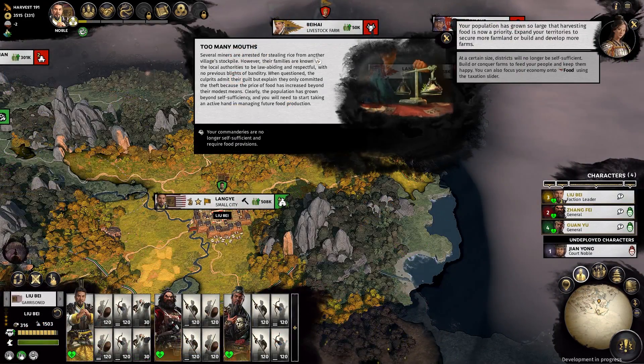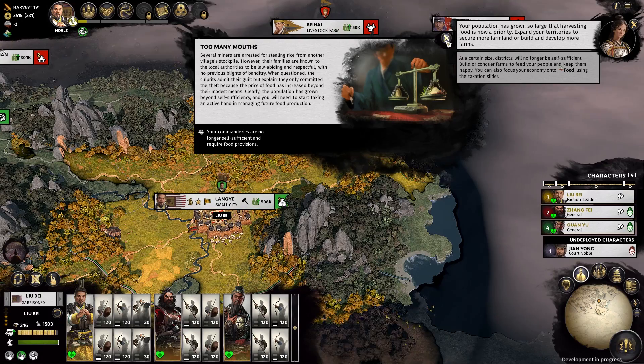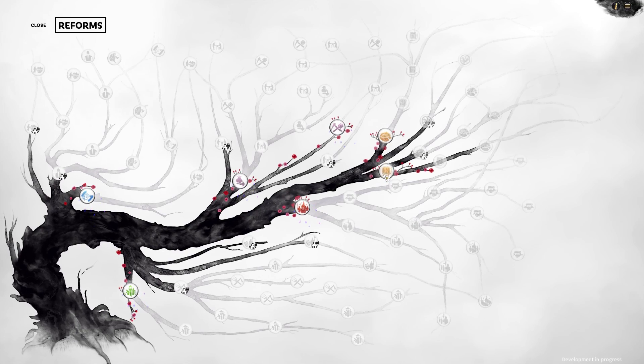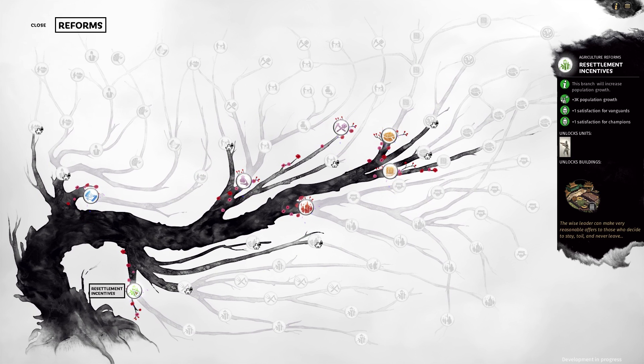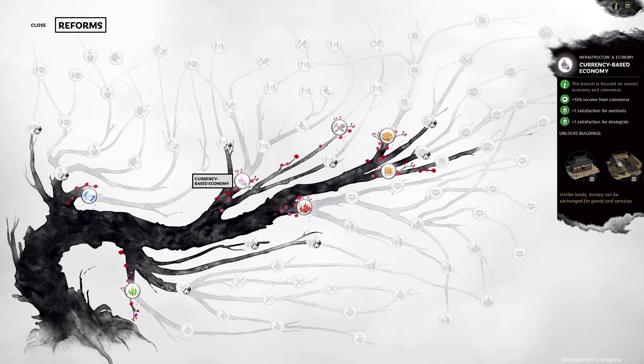I had a much tougher time balancing the food mechanic, which returns from previous installments and forces you to make sure you have enough food to keep everything moving. Technology, on the other hand, has gotten a visual overhaul — the technology tree is now literally a tree, and it got a good laugh out of me when I saw it. It's a gorgeous way of representing it, with each branch representing a type of research — trade, commerce, military, etc. — with the end of each branch unlocking something notable.